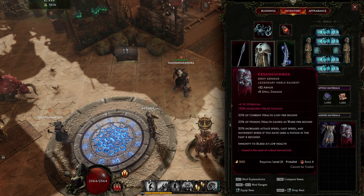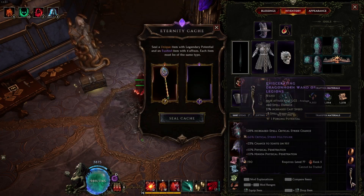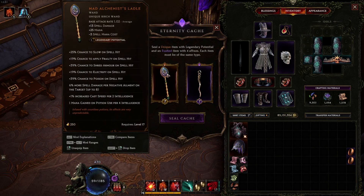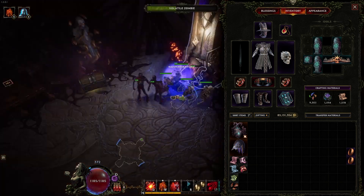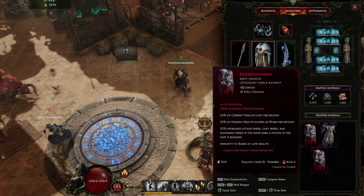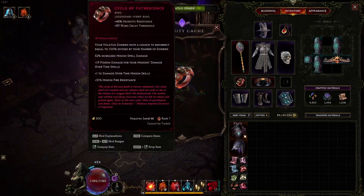Legendary items are created when a unique item with legendary potential is fused with an exalted item of the same type, or by leveling up a Weaver's Will item. When you obtain a unique with a legendary potential of 0, 1, 3, or 4, you can combine it with an exalt of the same type that has at least 4 affixes. When combined, the unique item will receive a number of affixes from the exalt equal to its legendary potential. We can get really deep into legendary crafting, but that's a subject we can cover another time.